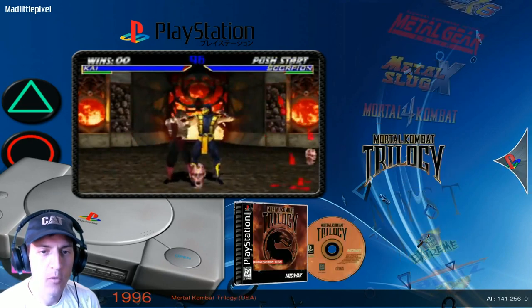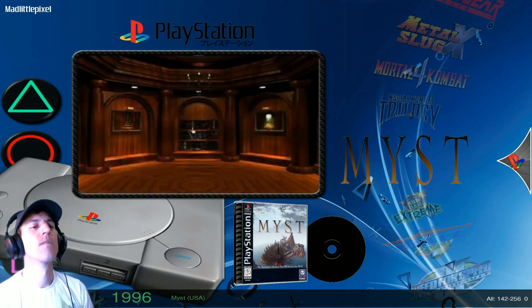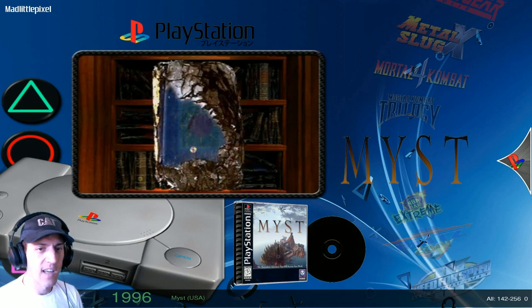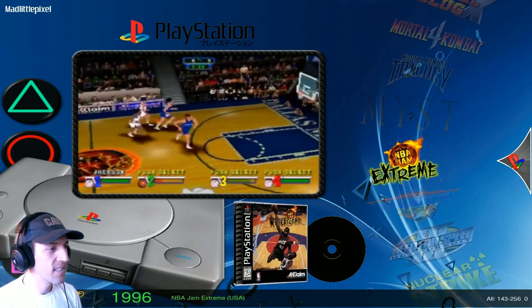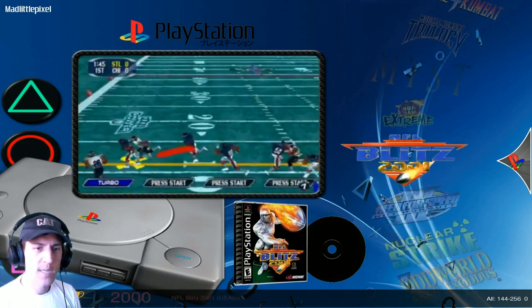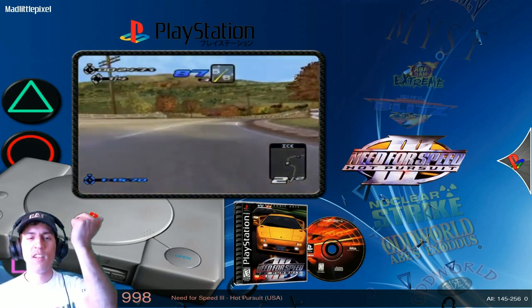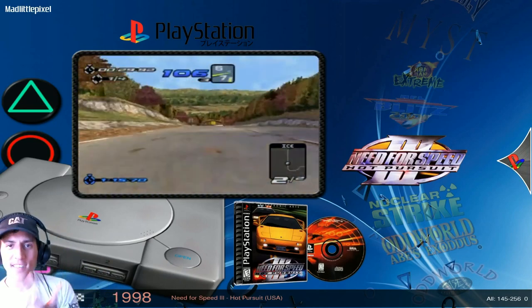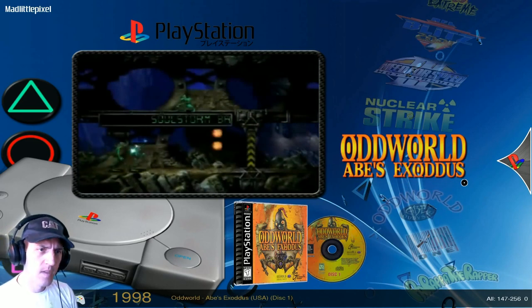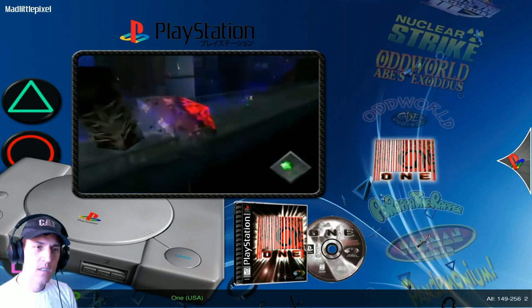Myst! I didn't know they made Myst for PlayStation — I remember playing it on the Mac. I never got really far, I always got lost really quickly. MLP was very nice to you guys — he gave you golf, basketball, football, racing. I think there's some other sports — oh, snowboarding, flying. Some Oddworld. You see most of them come with Oddworld Abe's Odyssey but not the Exodus, so that's cool.